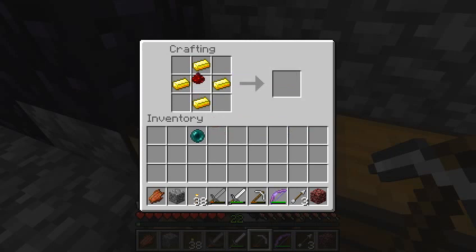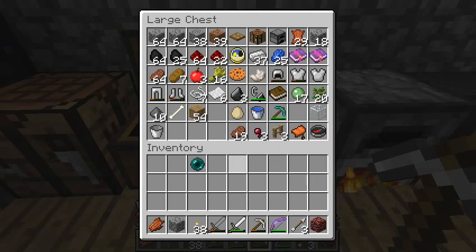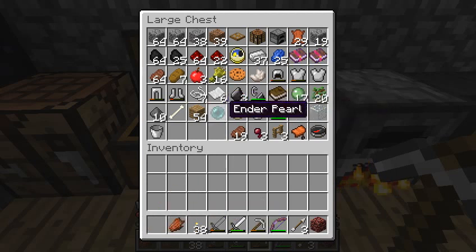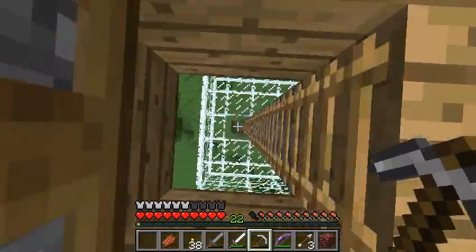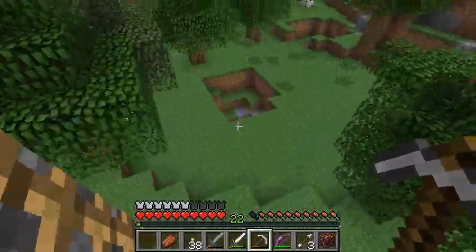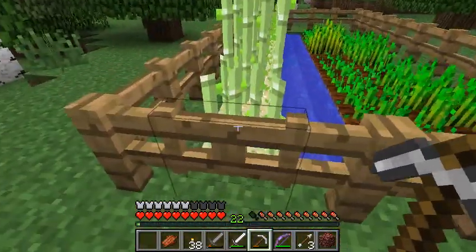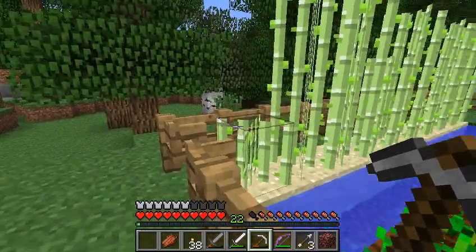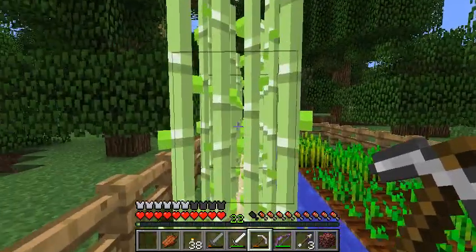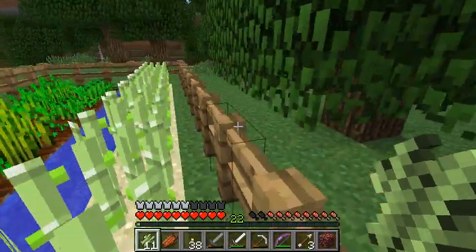Right now I'm going to craft a clock — tick tock. With that clock, I will use it in the mines to tell what time it is. I'm going to keep my ender pearl safe. If I get a blaze rod, then I can combine them and make an eye of ender. Looks like my wheat's growing fine. All the sugarcane has grown, except for this one sugarcane. Eleven more sugarcane, and really fast too.